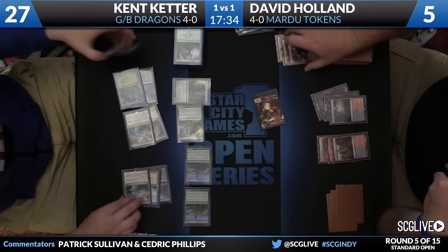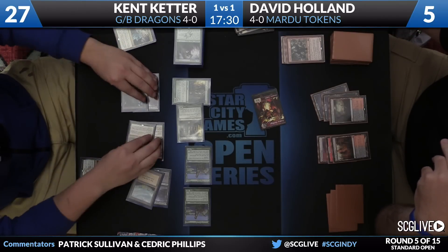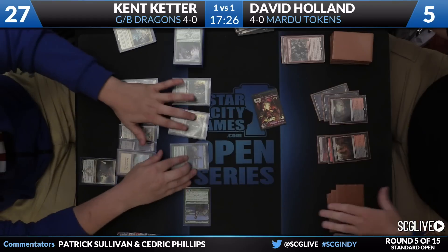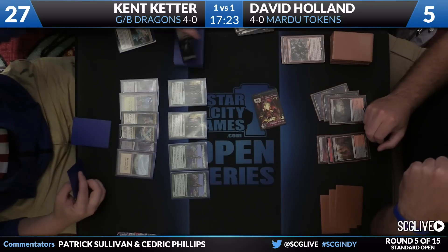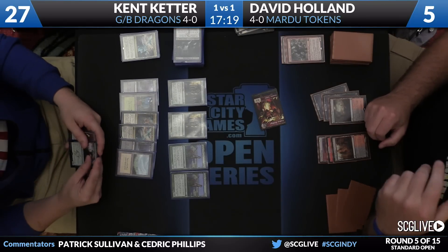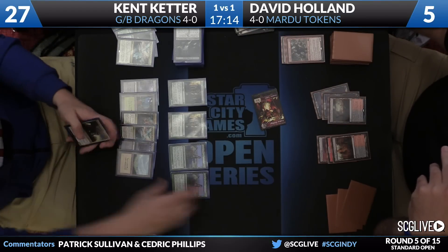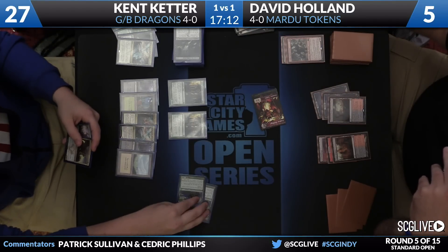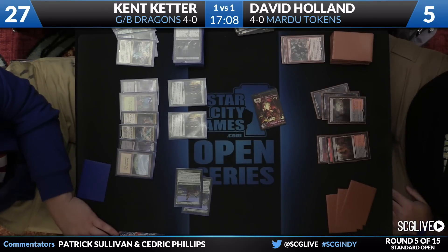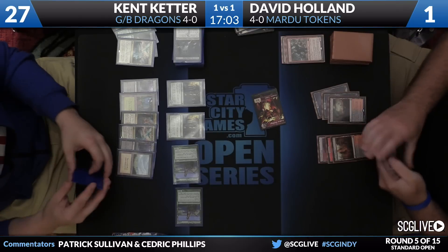Interesting to see Kent just not get back Dragonlord Dromoka straight away and recast. Maybe he was scared of something. There's a Murderer's Cut — now he'll get back the Dragonlord. He'll untap. The draw step for the turn will be a Den Protector. Next card down is a Tasigur. Really a deck that just uses its graveyard as a resource between delving, returning dragons, and of course Den Protector. Kent going to put Holland down to one.